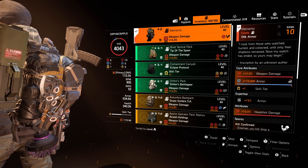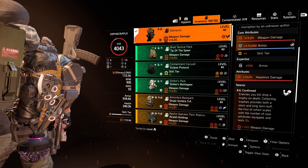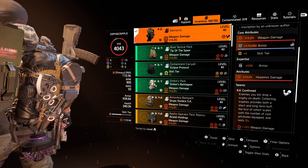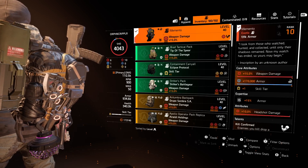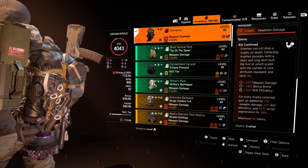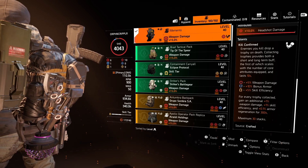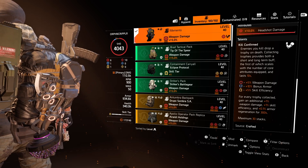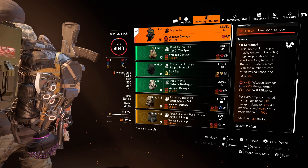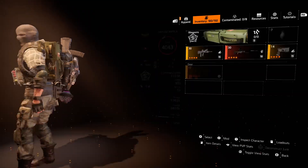For the backpack, we have the all-powerful Memento. You get those three core attributes: weapon damage, armor, and skill tier. I've Expertised it to 15, though I later realized investing Expertise points into armor pieces is a complete waste — but it's there, so I get an additional 15% of its armor. I've got a headshot damage mod on it. When you kill an enemy, it drops a trophy granting both long-term and short-term buffs depending on how many cores you have. At 30 max trophies — which lasts about five minutes — you're sitting at 30% weapon damage, 30% skill efficiency, and 3% armor regeneration. Very strong.